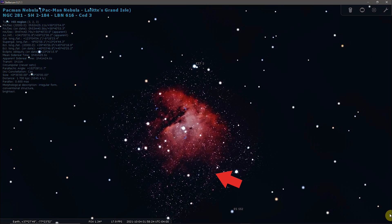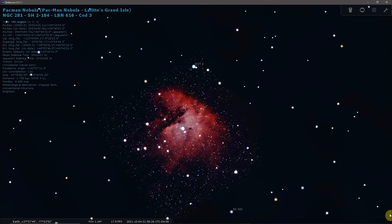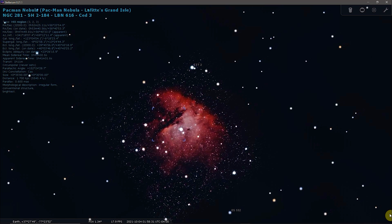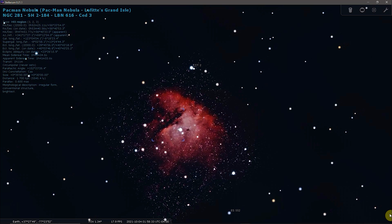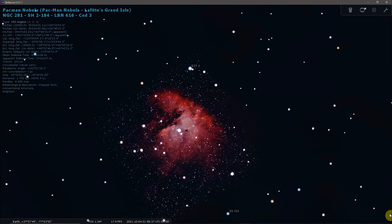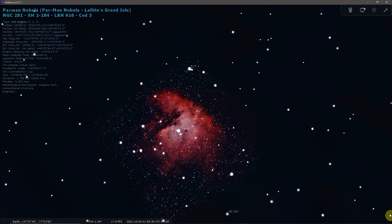The Pac-Man Nebula stretches 48 light-years across. It is a star-forming region that contains young stars, large dust lanes, and Bok globules. Bok globules are small, dense, dark nebulae packed with material from which new stars are formed.